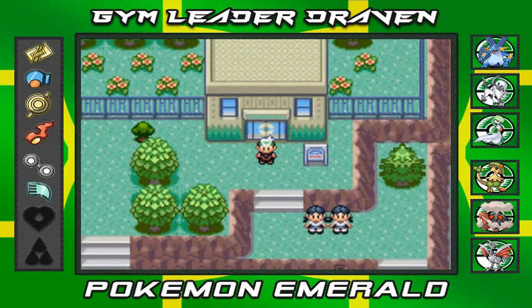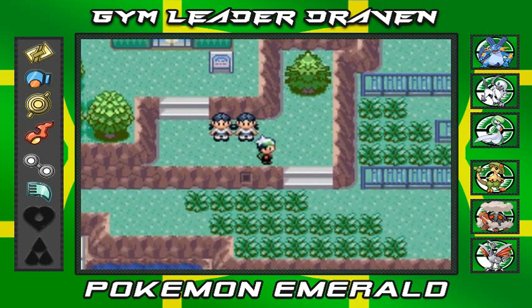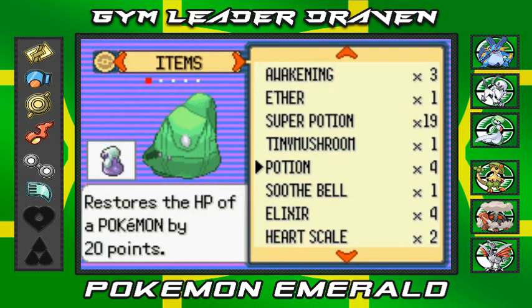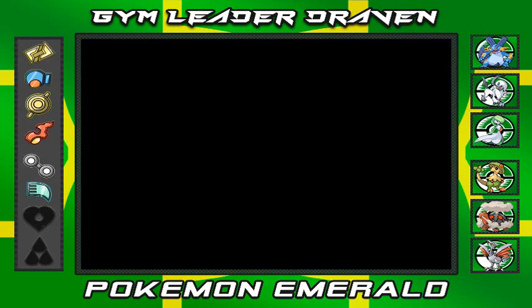What's up guys, it's me your badass host Draven, and welcome to another episode of our Pokemon Emerald walkthrough. So we already went through the Safari Zone, now it is time to go down here and take care of a little ghostly situation. We're gonna go to Mount Pyre and figure out what's going on over there.